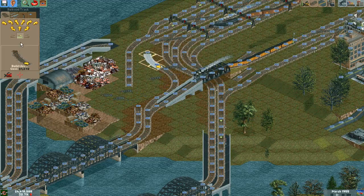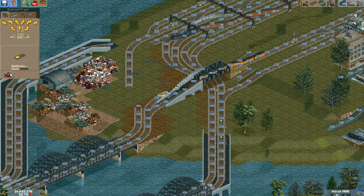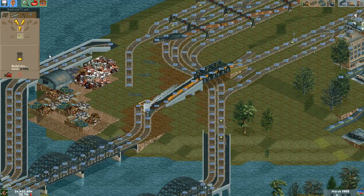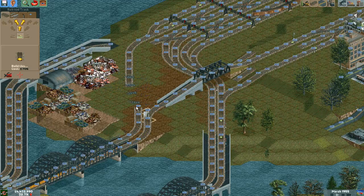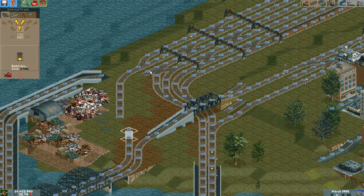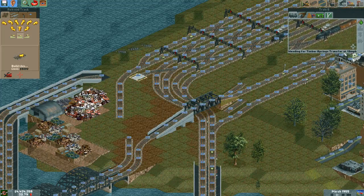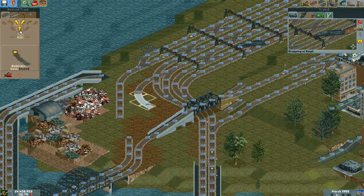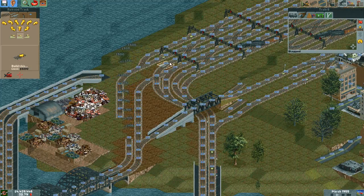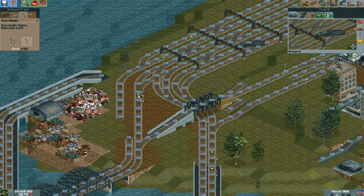It's going to look dumb. Nope, it doesn't work. Doesn't quite fit. Nope, that crashes into the side of that. Curse you, diagonals! What if I did this? Hold on, don't go anywhere. This works. It's just bending the end of the station, basically. That works.